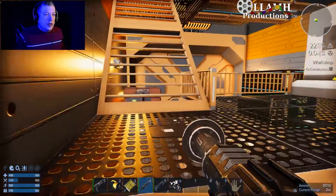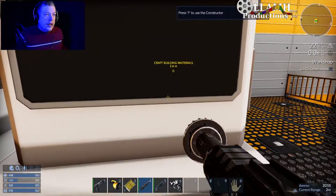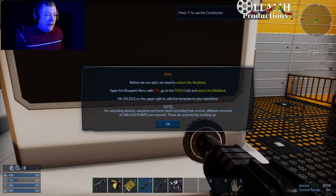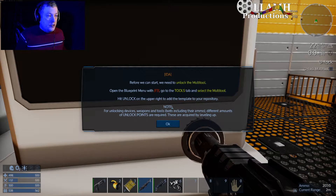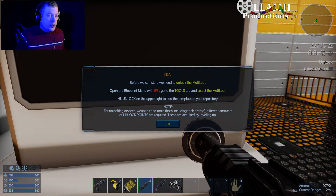Oh, that's what that big machine was up on the second floor. Okay, cool. Before we start, you need to unlock the multi-tool. Open the blueprints with F3, go to tools, and select the multi-tool.